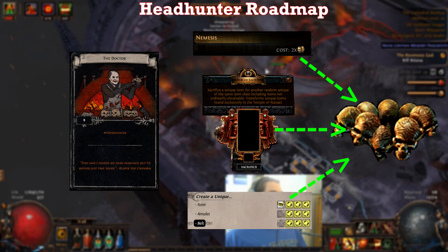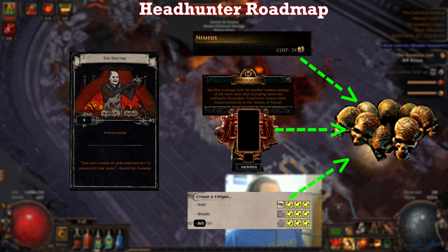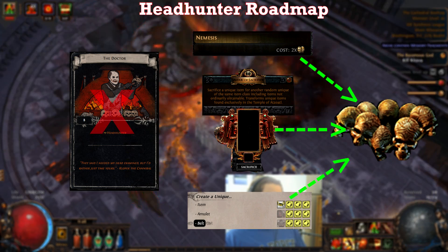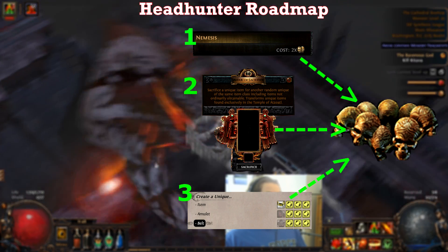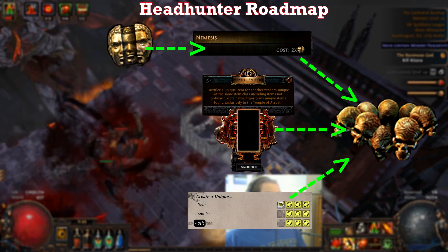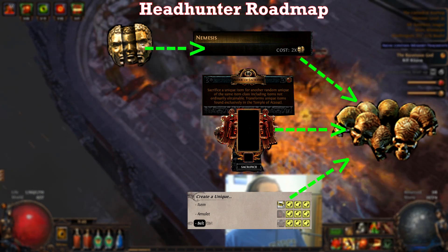Farming divination cards is also another way to get a headhunter, but due to the restrictions on the account — having to set up my atlas and requiring a bunch of materials to target-farm specific divination cards — this method is not going to work. For these three options, I'll need to farm pure chaos from both drops and from the chaos recipe, which will be kind of tough due to no stashing, so my inventory space is very limited.